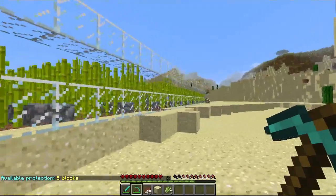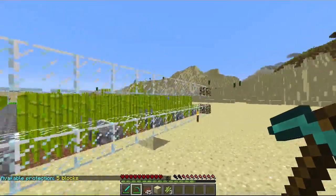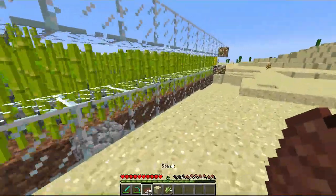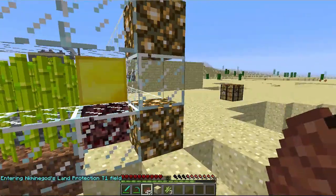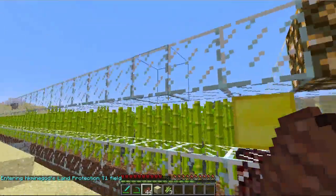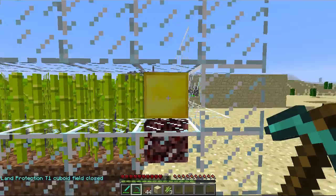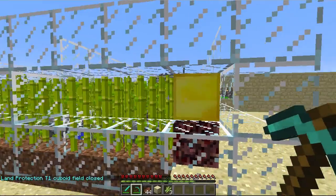As you can see, a glowstone block appears and you're ready to go. You can go back to your sand block — the one I placed — and then left click. A glass area appears and the middle layer is completely protected. This is just the border of the block. These glass blocks will disappear as it's client-side only. Shift and left click again to close it — land protection T1 cuboid field closed.